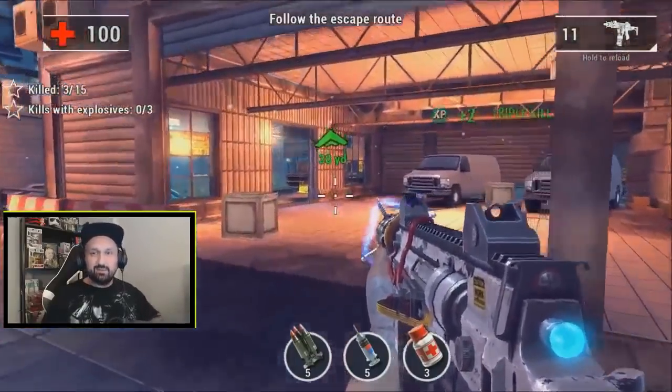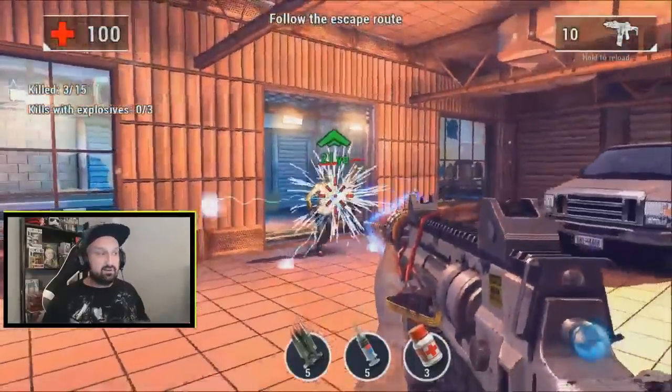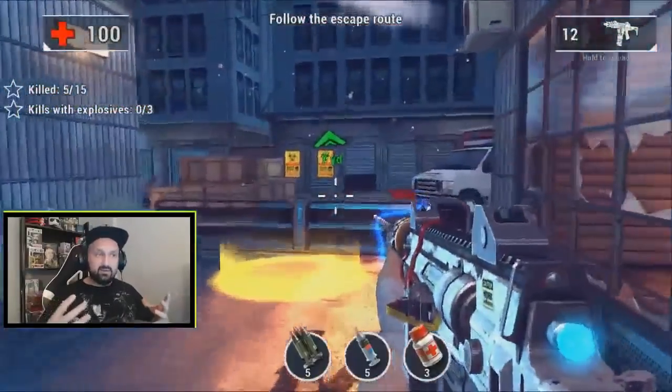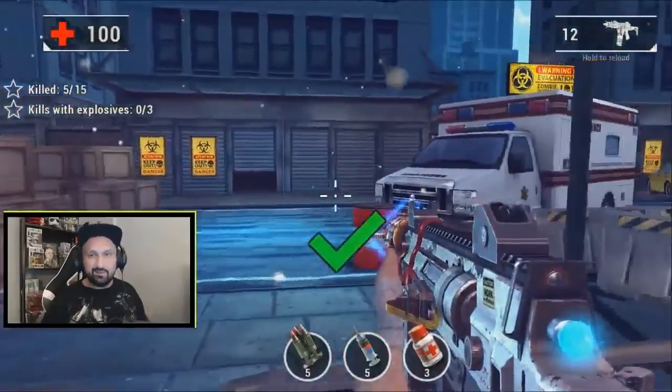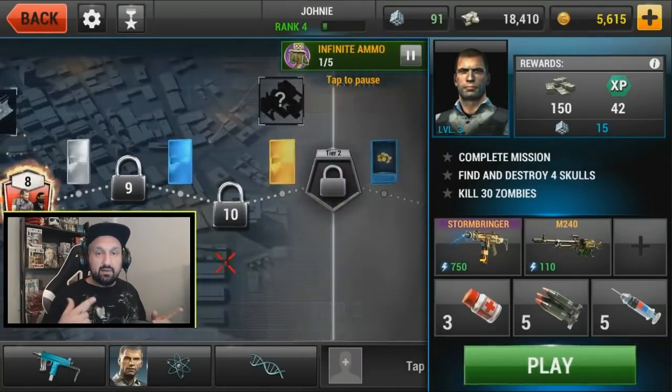Look at that — first blast ever for me and it kills all three zombies. You get challenges for multi-kills and this will kill a lot of zombies at once all the time. If you wait for them to group up and shoot, it kills everything around. Very cool.